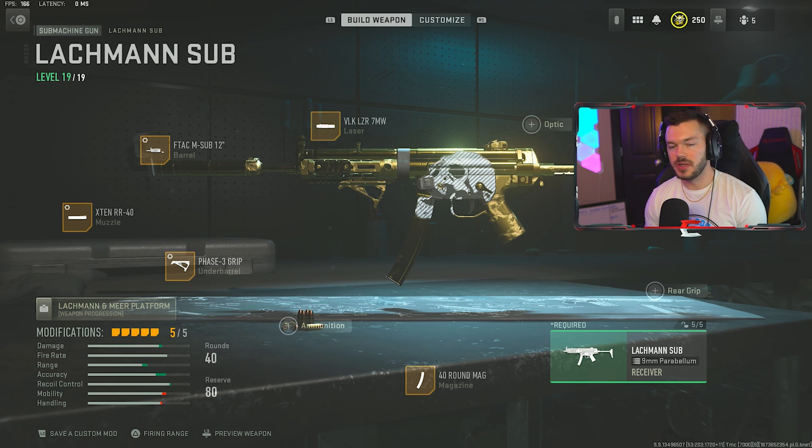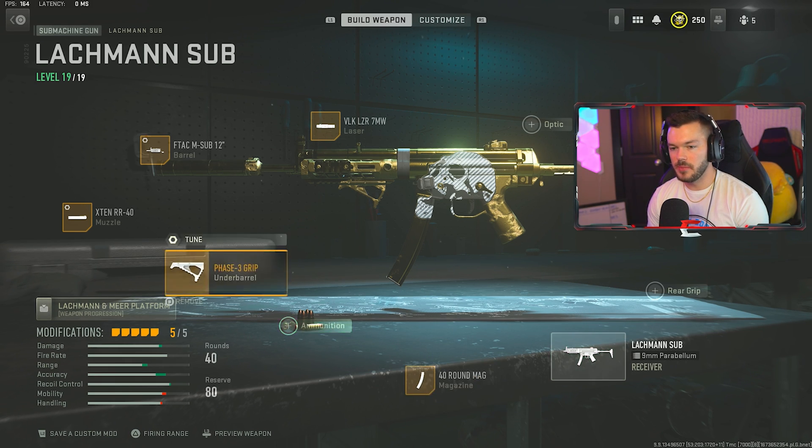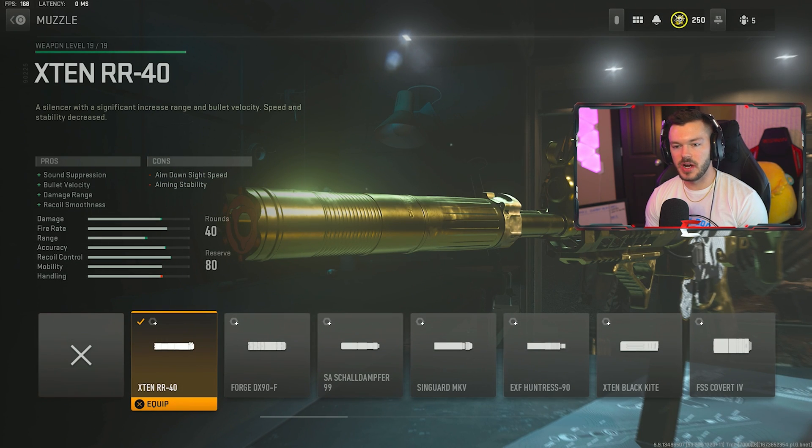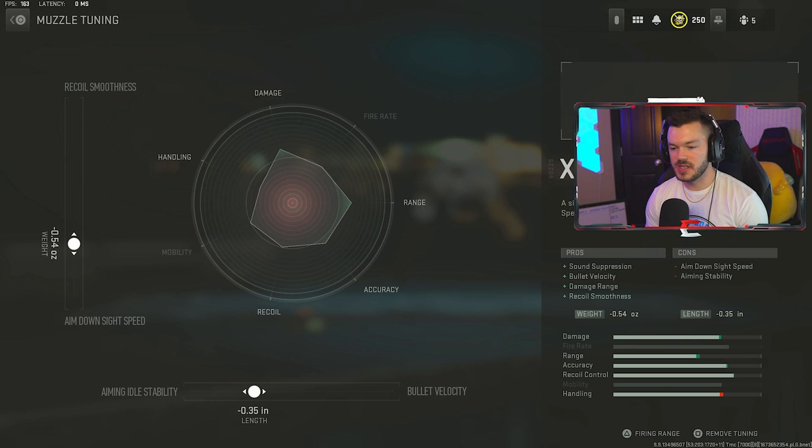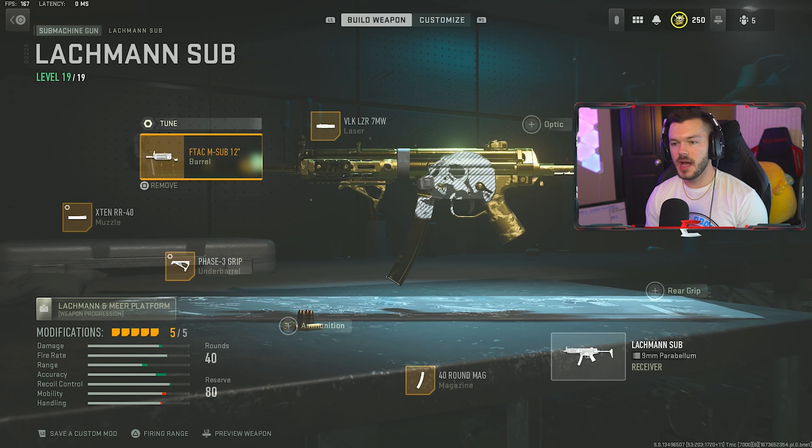Now let's get into the attachments for the Lockman Sub. First attachment is the X10 RR40 — sound suppression, bullet velocity, damage range, and recoil smoothness. This is a great silencer to run on any SMG and is undoubtedly the best in this category. If you're not going to run a silencer you could go for the FTAC Castle Comp, but otherwise this is the way to go. The tune is negative 0.54 on the left and 0.35 on the bottom. A quick reminder: do not max out your tunes — it can become very detrimental very fast.